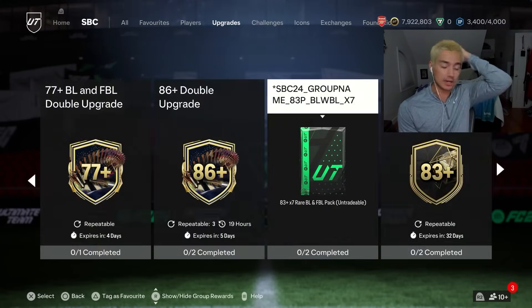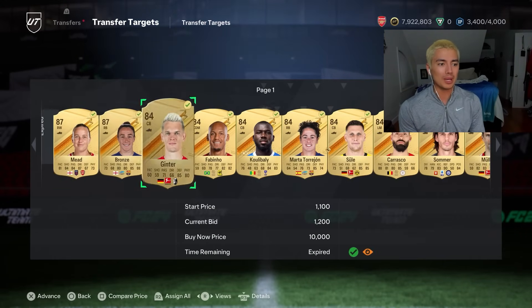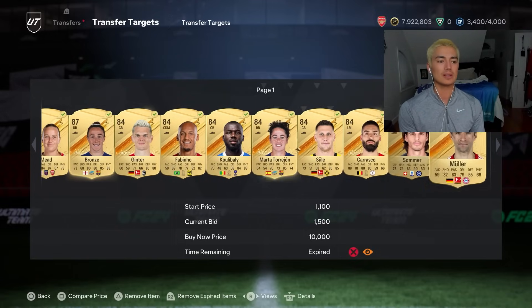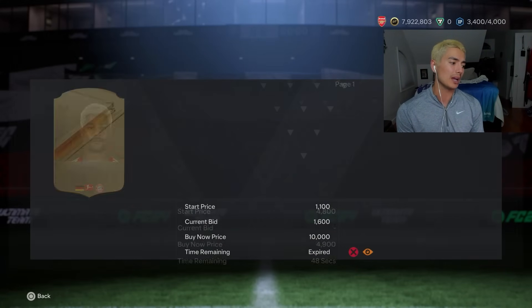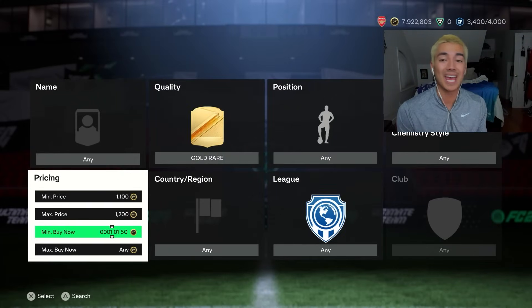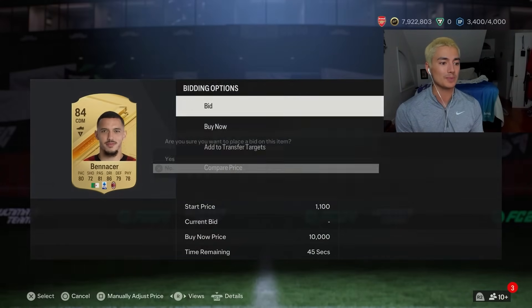I was streaming today at content drop and I said no one's bidding on these cards. I was winning 84s for 1,100 to 1,200 coins and you could sell them for 1,800 to 1,900 coins on a lazy listing. If you can try to get some deals on these 84s on bid, I definitely recommend it. If you're not buying the 84s tonight, definitely on Monday — the 83-plus times seven doesn't refresh Monday, it refreshes Tuesday. So we want to buy 84s before that.